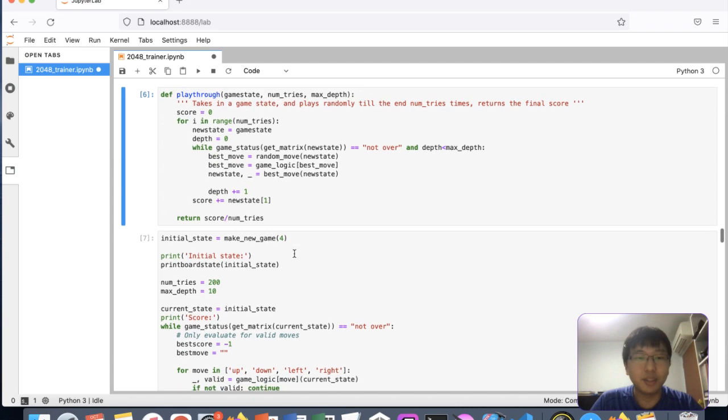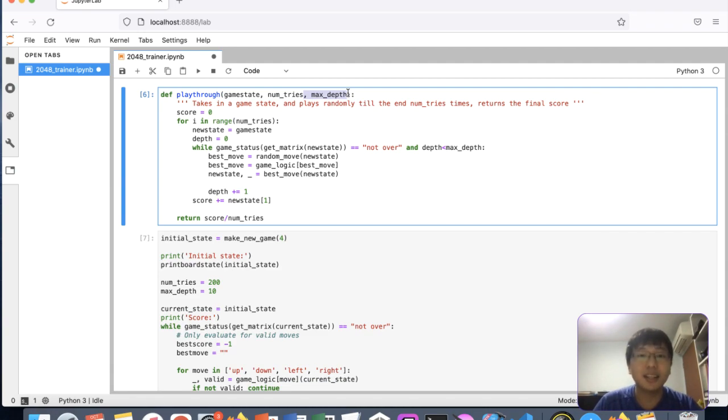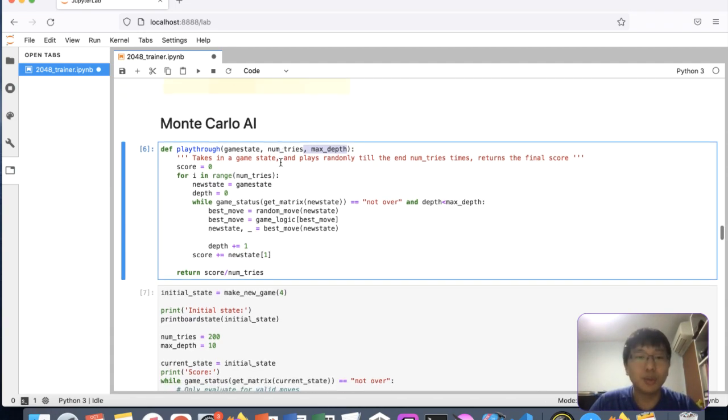For the Monte Carlo AI, I did something different because I realized the game depth could be up to around a thousand. To minimize compute, we take a proxy by cutting off the playthrough at a certain depth and just taking the total score from that as our proxy for how good that state is. If the state is good enough at a certain depth, you should get a higher score than the other moves.